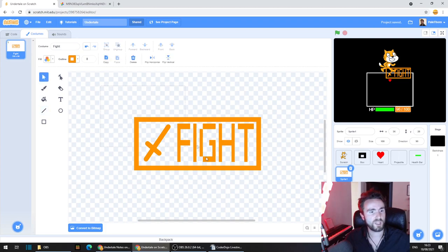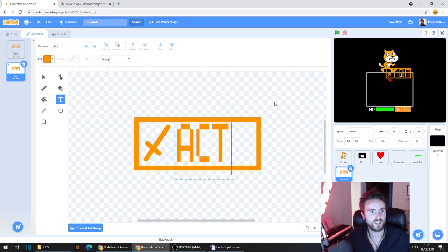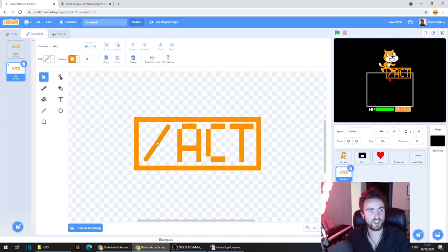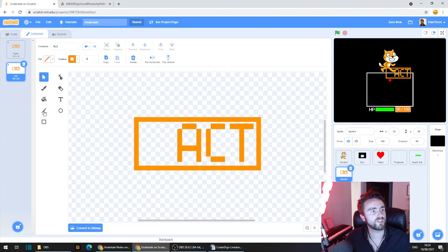Make sure that you're happy with this button, because we're going to copy it to make the other buttons. We're going to duplicate and call this second costume 'act'. Select the text, double click on it, and then type in 'act' and stretch it. We're going to delete the little sword symbol. For act, the symbol is sort of three curly lines, so I'm going to use the line tool and make three straight lines to start with, then use this tool to add extra points to make them curly. You can change how rounded they are by dragging these little diamond shapes.